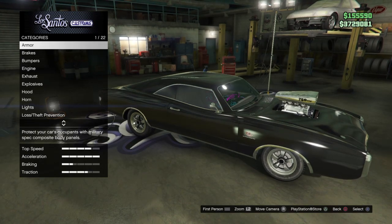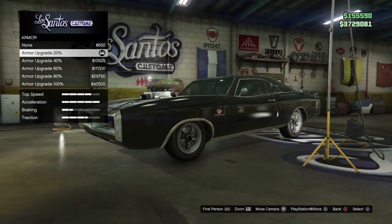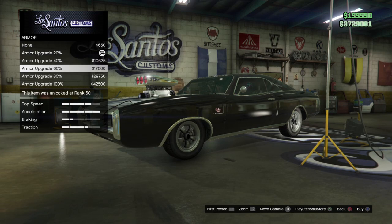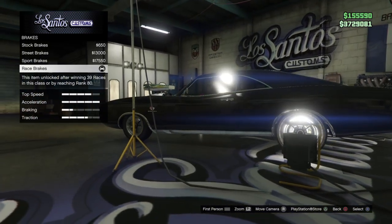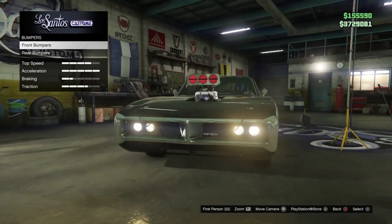The first thing you want to do is get into your armor — I went with 20%, but you can go with 100% if you'd like. Go to the brakes; I went with race brakes.